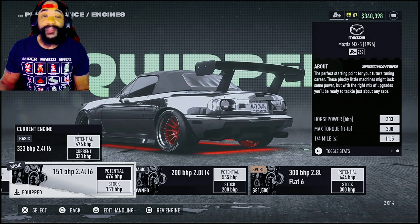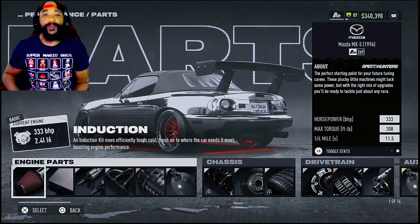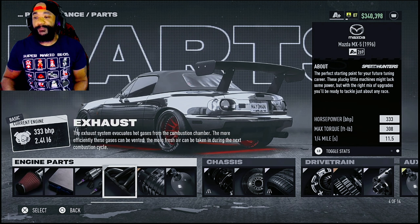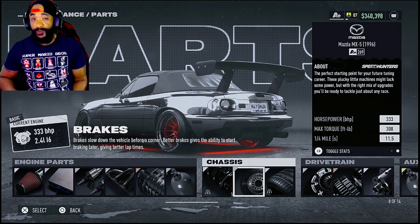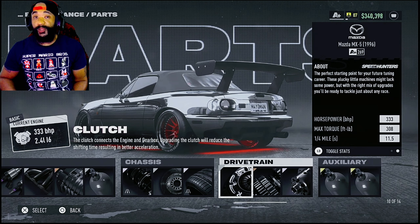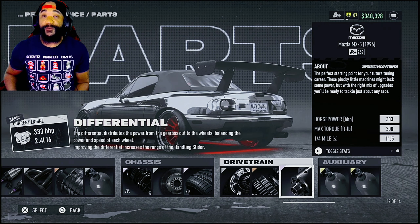Let me show you the engine. I got the 151 2.4 liter inline six. With the parts I got elite induction, pro ECU, pro fuel system, pro exhaust, sport root supercharger, pro nitrous, elite road suspension, pro brakes, elite road tires, pro clutch, five speed transmission, and elite differential.